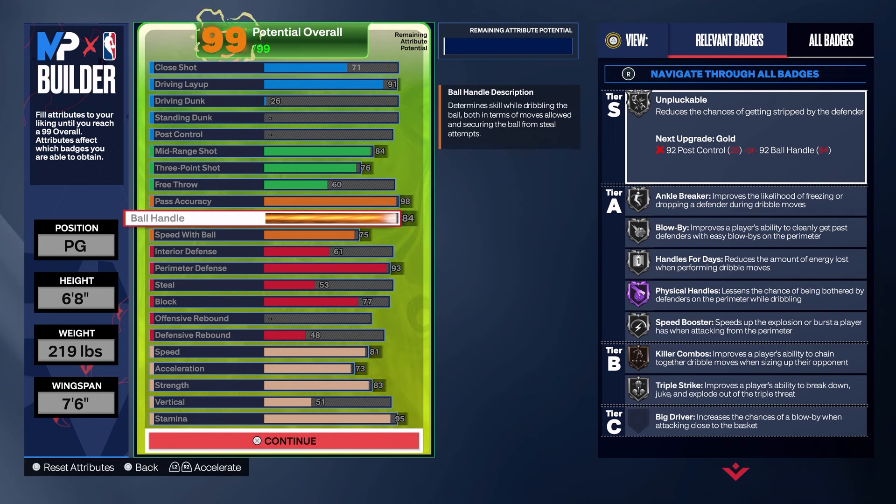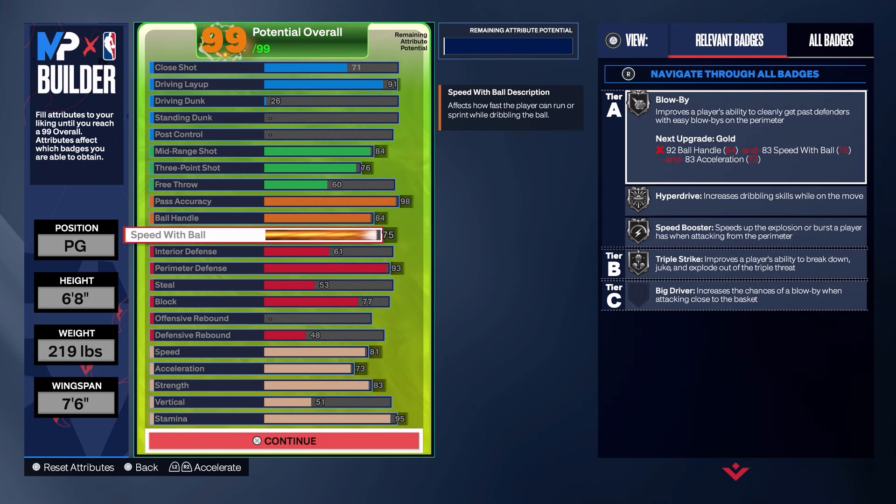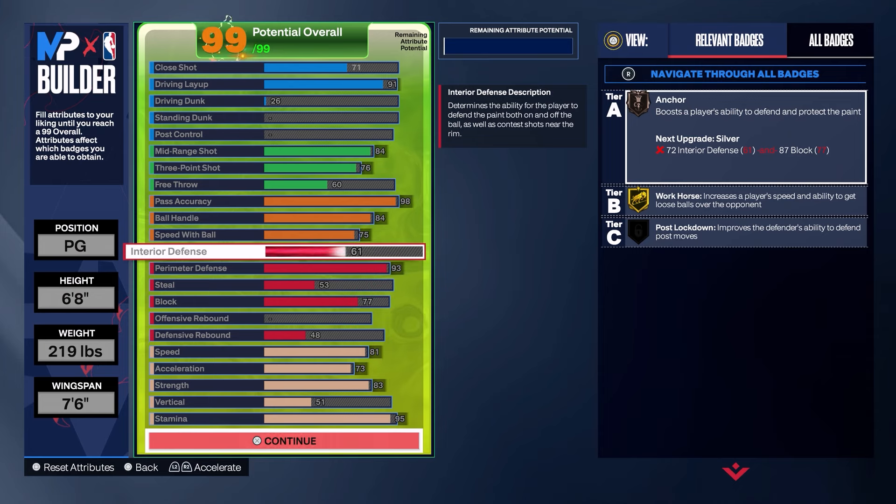Hall of Fame dimer and special delivery means teammates will really be knocking down their jump shots. We have an 84 ball handle — I wish I could have gone 85 in hindsight, but to get the defense I wanted I had to sacrifice that. I'm not looking to be a crazy dribbler with this build, it's pass-first. We get silver and bronze badges along with Hall of Fame physical handles. The 75 speed with ball made the most sense, giving us a few silver badges.